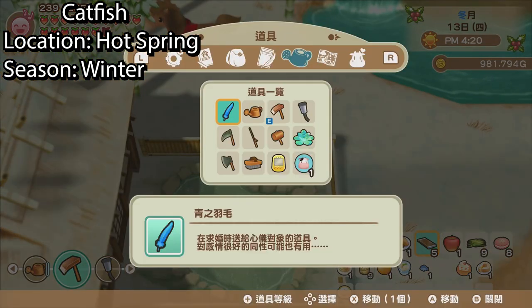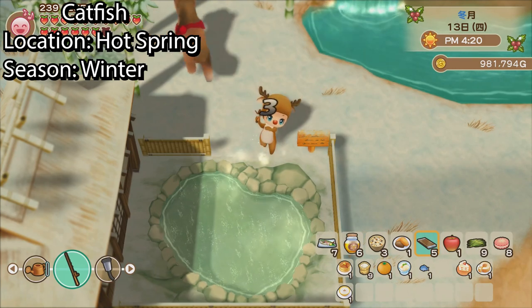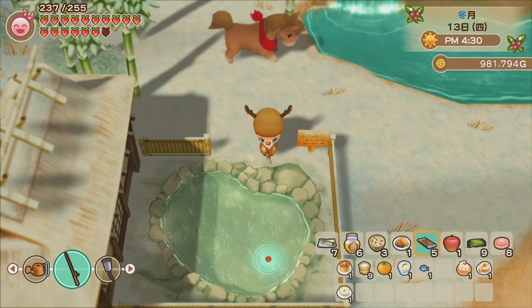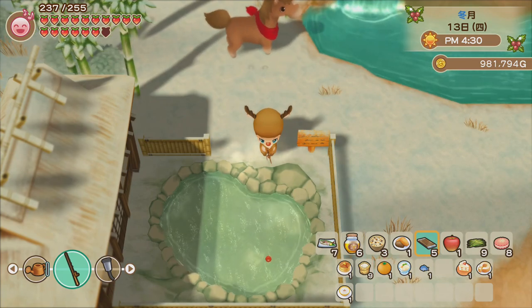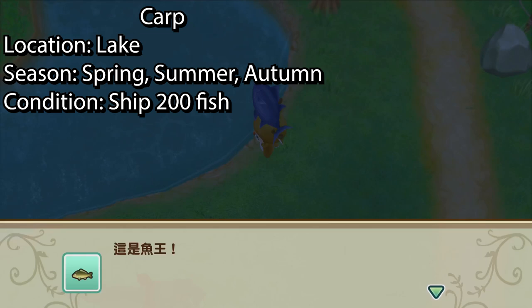The fourth king fish is the Catfish. We can catch it by the hot spring, and it can only be caught in winter. If you want to catch this fish in the first winter, Milky recommends trying to get your fishing rod blessed by the first winter.